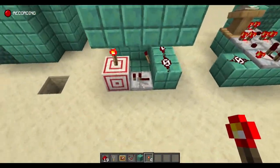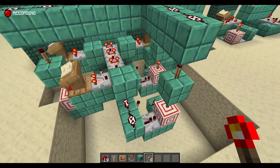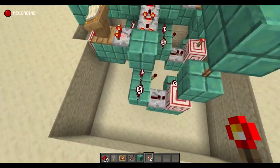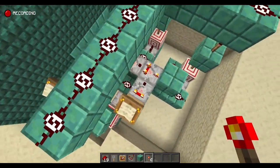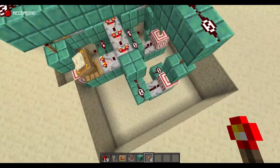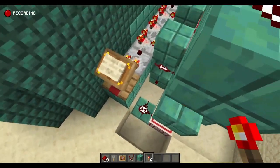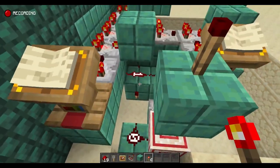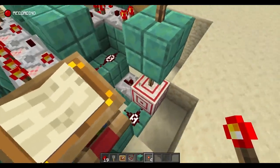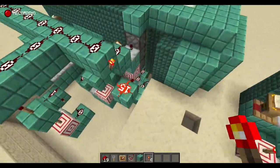Now we have this complicated-looking build, but like I said it's just three of these modules. You can spot all three — they're marked out by target blocks. Each one is basically the same shape: a lectern going into a comparator, into another comparator, then there's a torch, a repeater, a target block. There's another one — lectern into comparator, into the side of another one, on top of a torch repeater, into a target block.